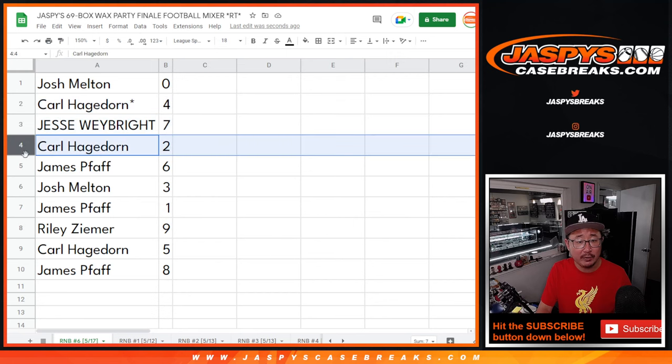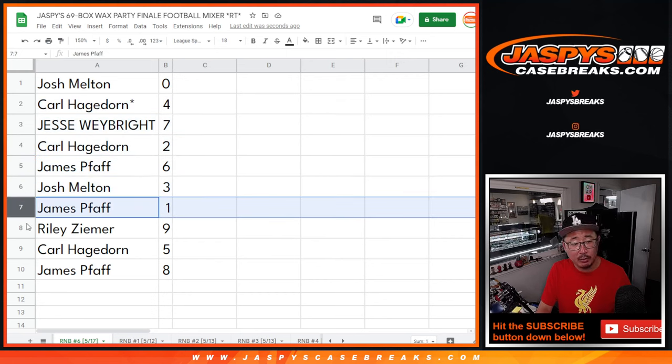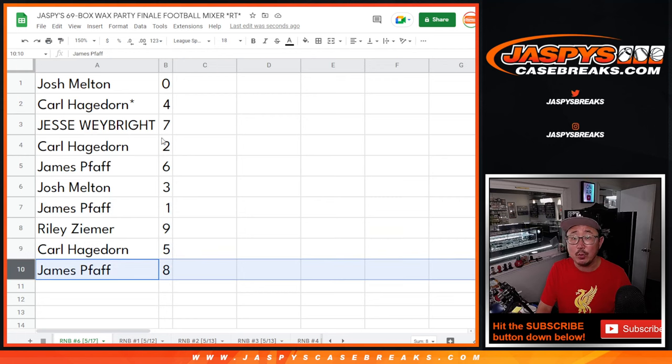Carl with four. Jesse with seven. Carl with two. James with six. Josh with three. James once again with one. Riley with nine. Carl with five. And James with eight.